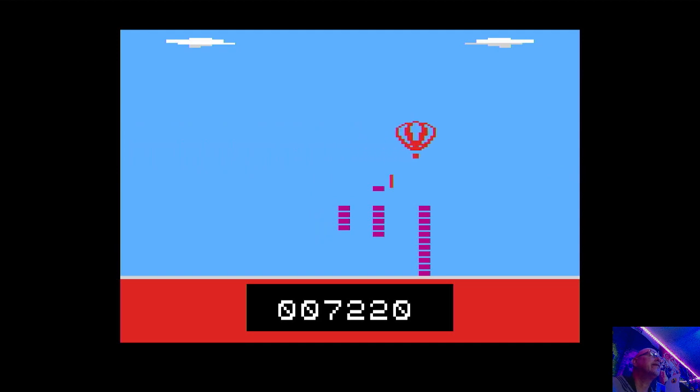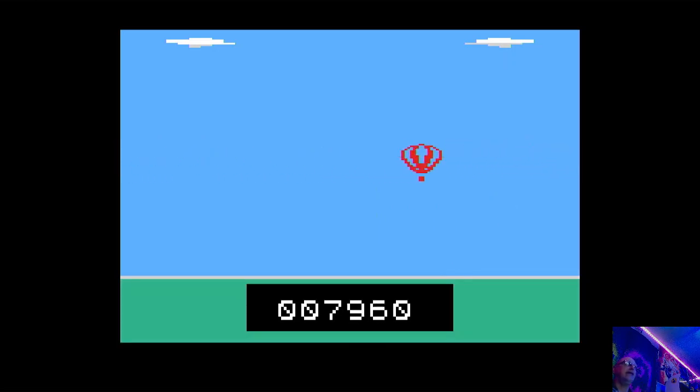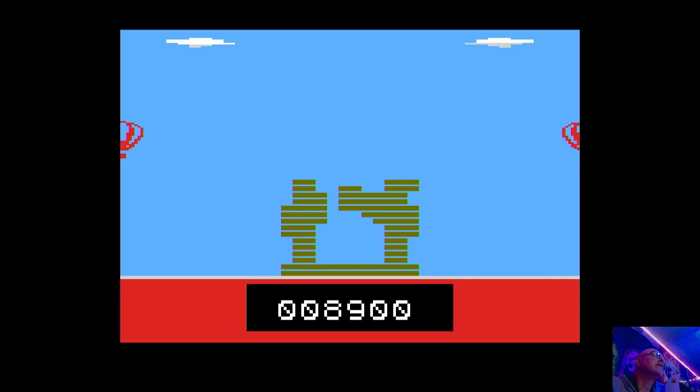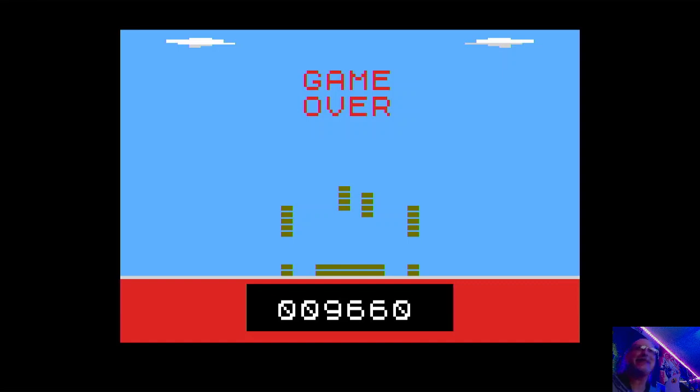I probably need to be hitting my button twice on these shots. We need three good shots here — got two right there. We're getting close to that 10,000. I got it but I might hit this block. Look how close I got — nine thousand six hundred sixty, just shy of ten thousand points.